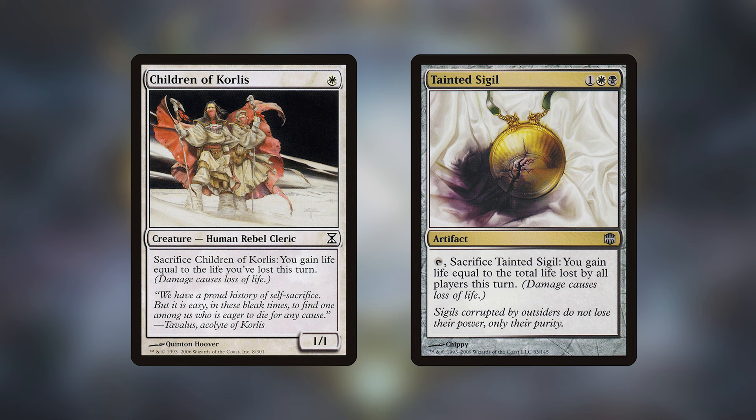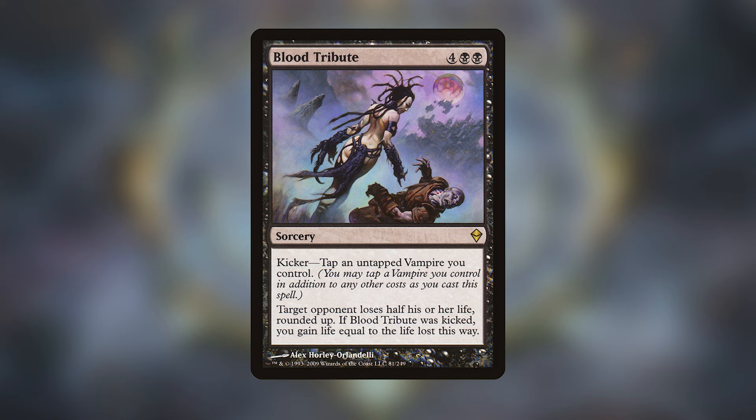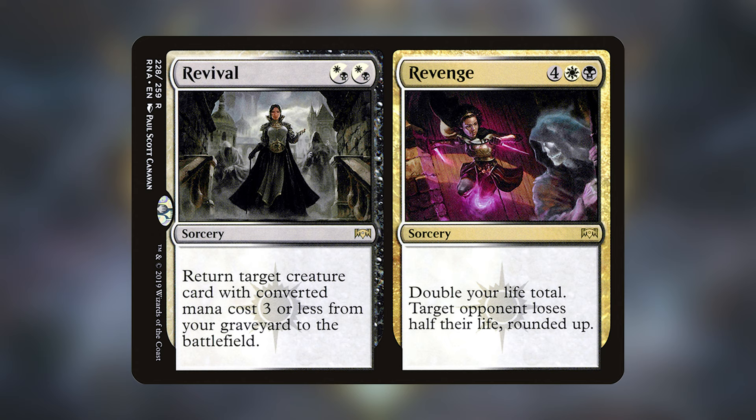We can also take advantage of our vampire commander being a vampire by using Blood Tribute — tap an untapped Varic, target opponent loses half their life rounded up, and you gain life equal to the life lost. Another card I highly recommend is Revival and Revenge — you pretty much get another Blood Tribute effect with Revenge without having to tap Varic, and Revival also has its usefulness.